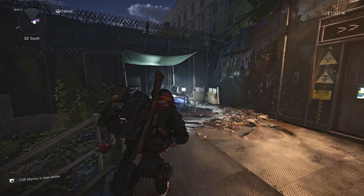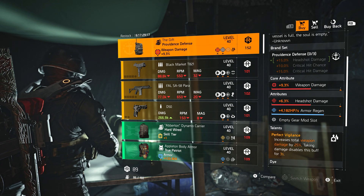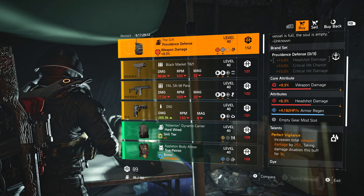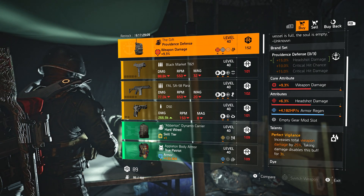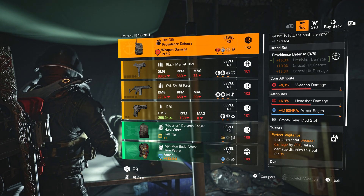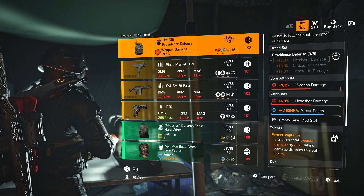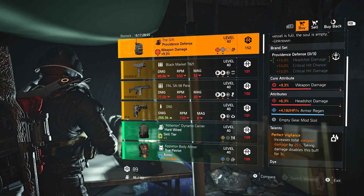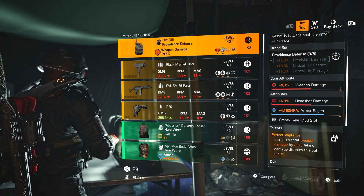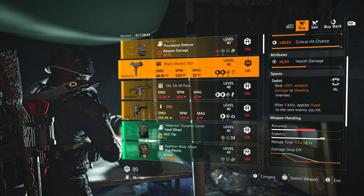DZ South entrance has The Gift — wow — with weapon damage, headshot damage, and armor regen with Perfect Vigilance. This is definitely worth picking up. It's not perfect, but you could roll away the armor regen for a red piece, probably crit chance or crit damage, then use optimization to get it fully up. This is one of the best pieces in the game for damage with that extra 25% damage. It doesn't come along too often.